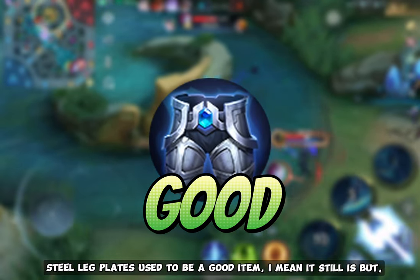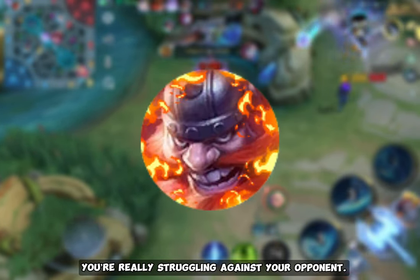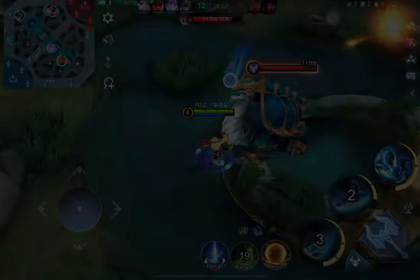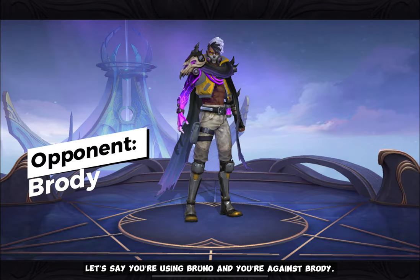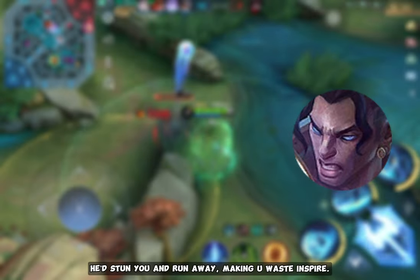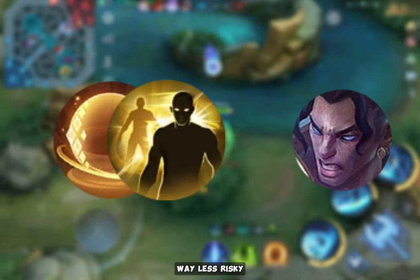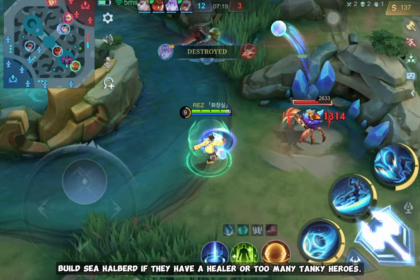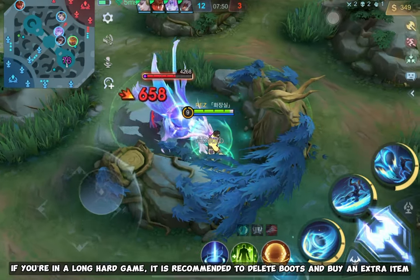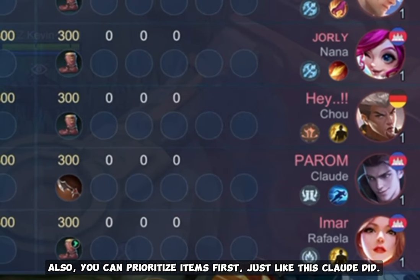Steel Leg Plates used to be a good item, and it still is, but after the price increase it's not really worth getting unless you're really struggling against your opponent. Adjusting your battle spell according to your enemy can also help. For example, if you're using Bruno against Brody, using Inspire wouldn't work because of Brody's Skill 2 — he'd stun you and make you waste Inspire. Instead, use Aegis or Flicker. Build Sea Halberd if they have a healer or too many tanky heroes, and build Wind of Nature if they have burst heroes like Saber or Fanny. In a long, hard game, it's recommended to delete boots and buy an extra item.